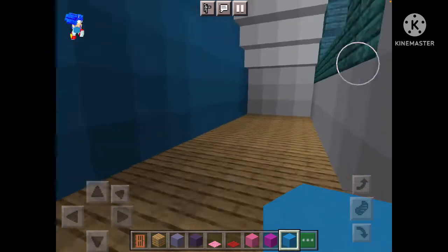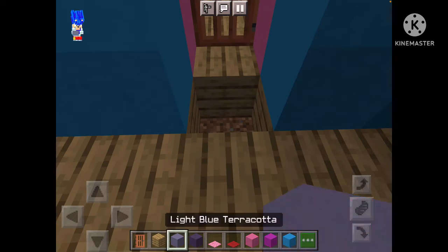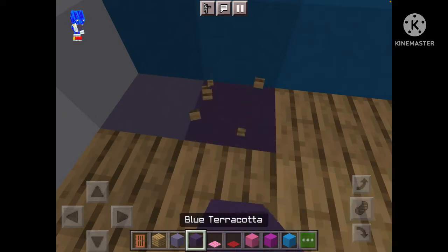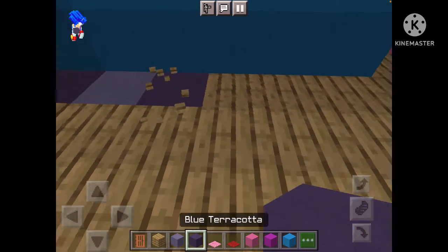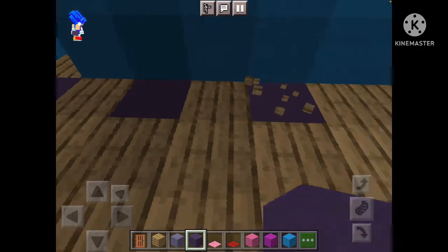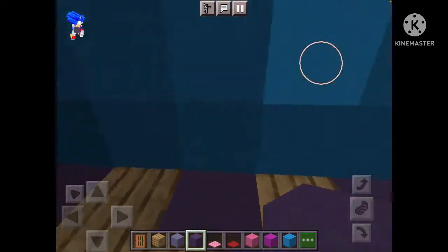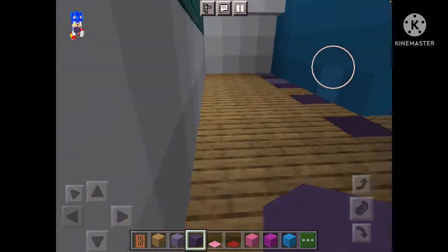You should have something that looks like this. Also we have to change the floor. We want to keep this open because we're deciding how it will work. Basically you want to repeat this pattern again and again until the whole kitchen floor is filled up with it.